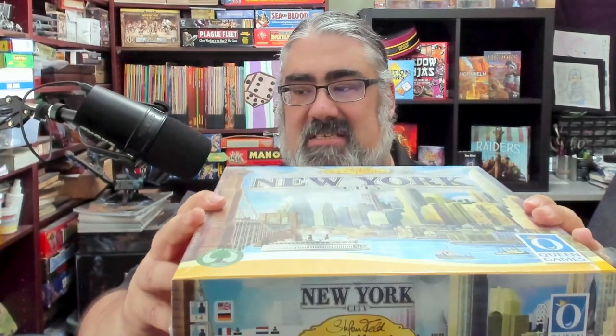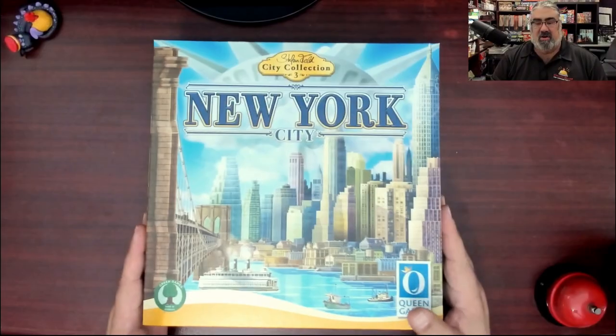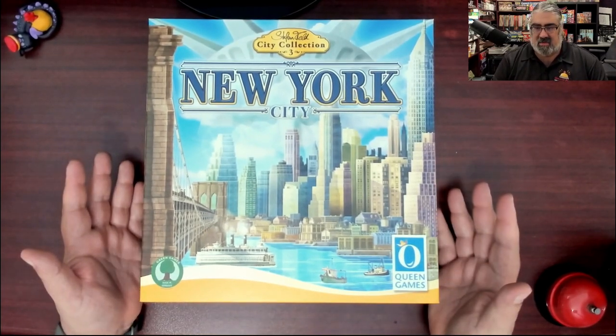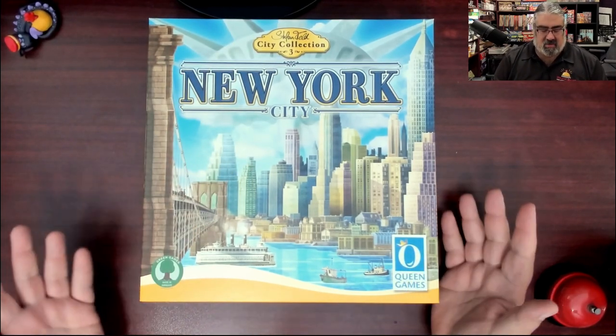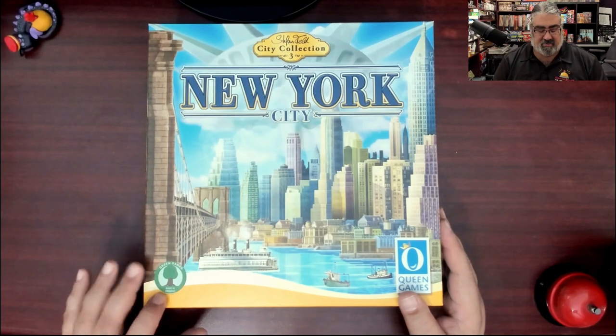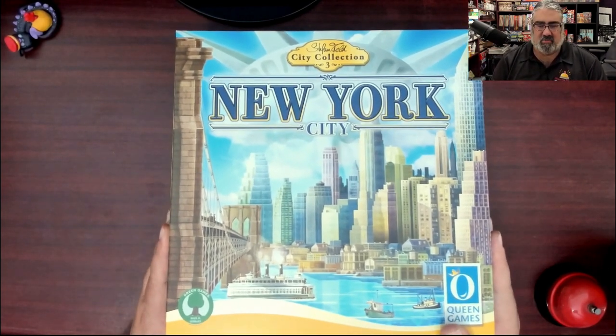I don't want to go too much into detail about the game, I just want to show off what you get. Now like all City Collection games, this is a big heavy box - I'm expecting a lot of cardboard and quite a bit of wood. Now there is a deluxe version of this and a deluxe upgrade kit, but that is not what we're looking at here. We're just looking at the classic edition. One of the things Queen Games has been doing which is awesome is producing more green games - they do a lot of work to use recycled material and sustainable material.